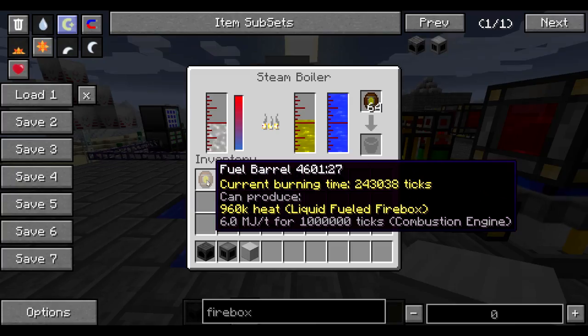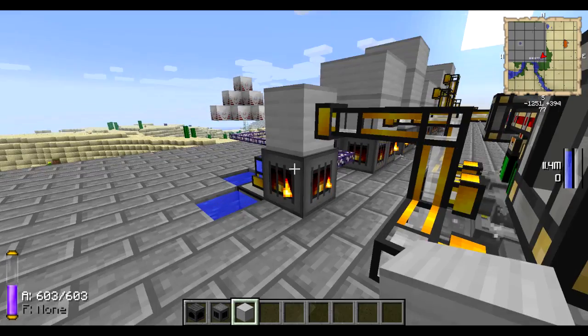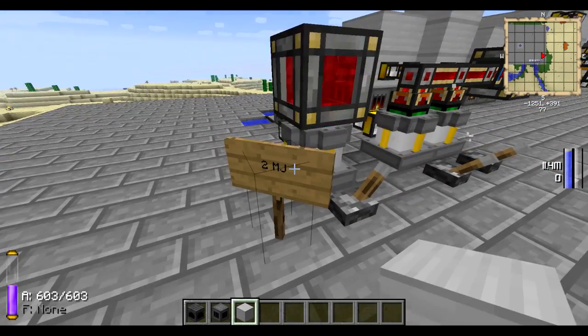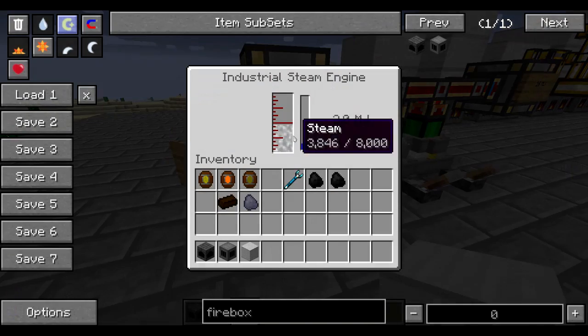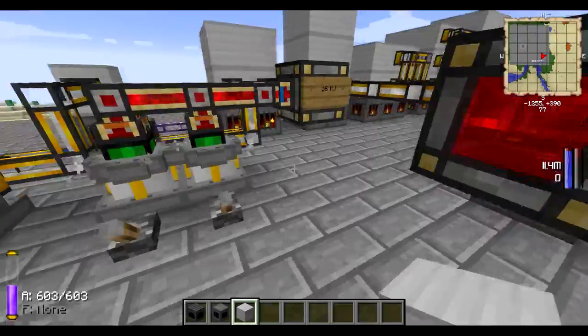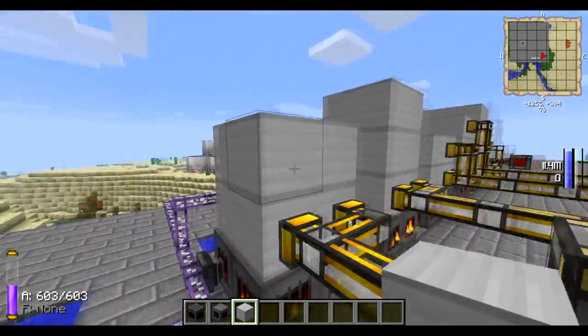Fuel is obviously going to give you the best output with the liquids. You can make a small boiler like this, and the power output you're going to get is about 2 Minecraft Joules — and that's even with an industrial steam engine.